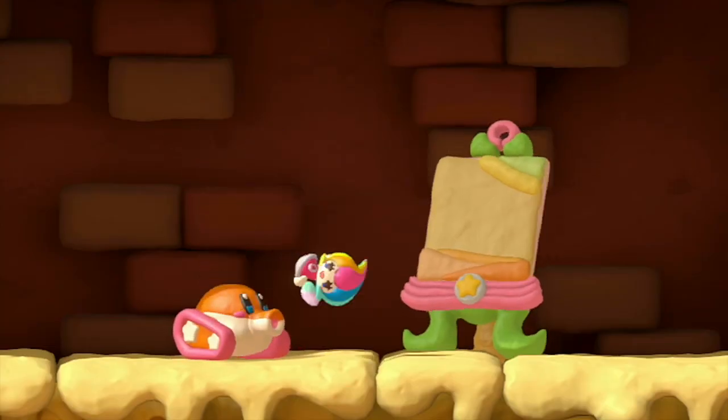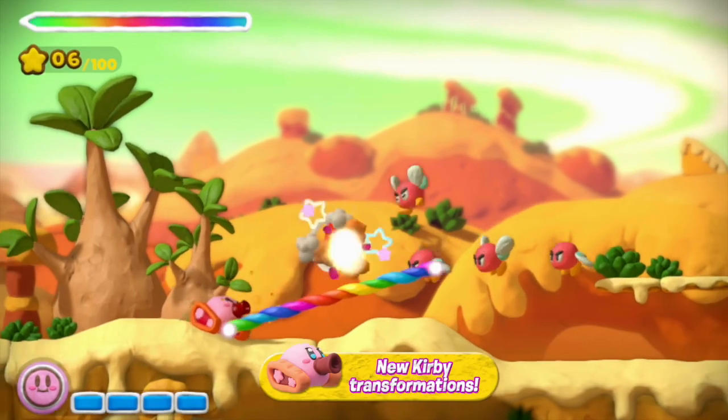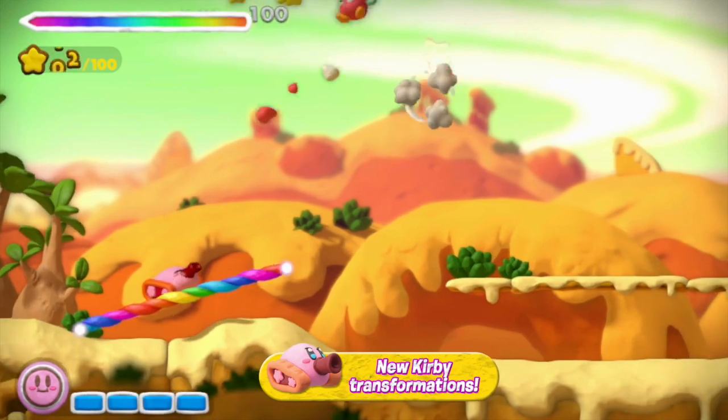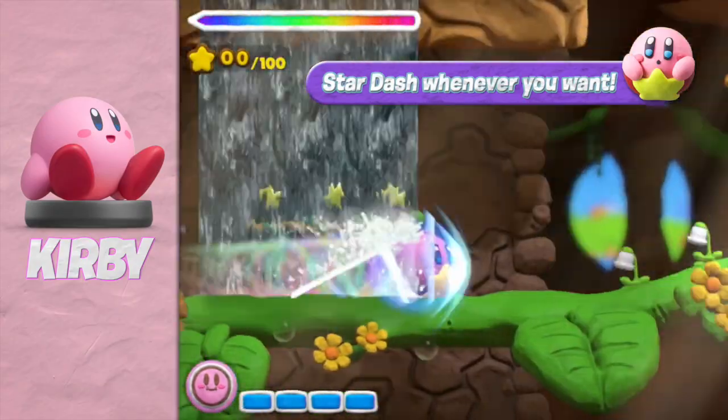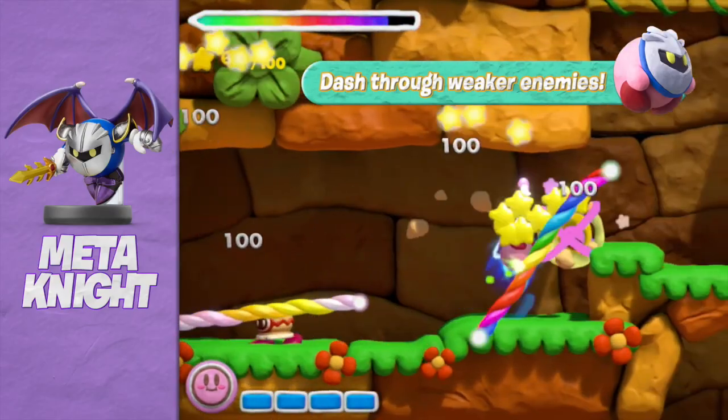Developer HAL Laboratory created Kirby and is also responsible for the Super Smash Bros. games. Kirby and the Rainbow Paintbrush is only available for Wii U for around £30 or $40. Amiibos cost around £15 or $20, and those compatible with this game are Kirby, King Dedede, and Meta Knight.